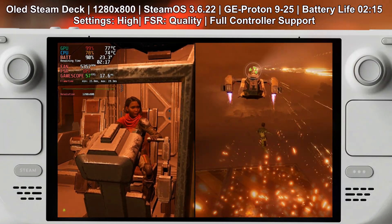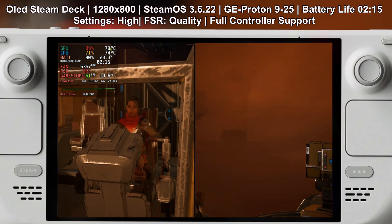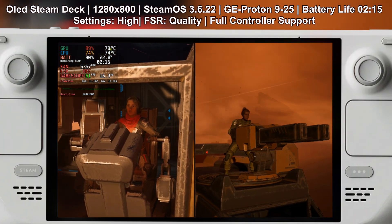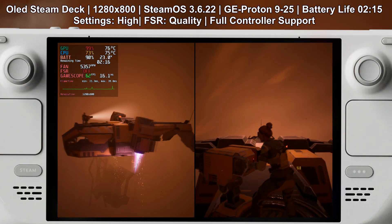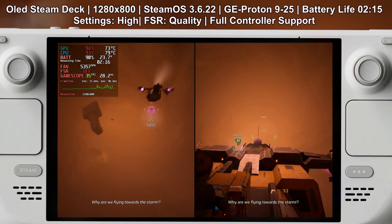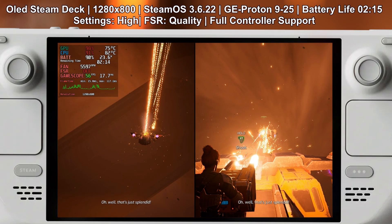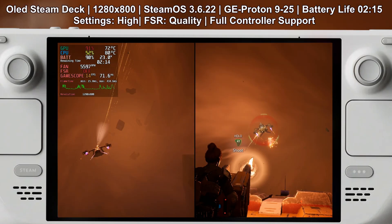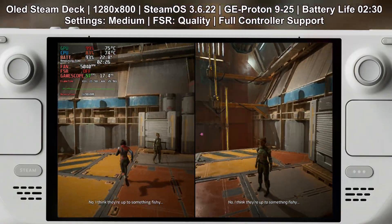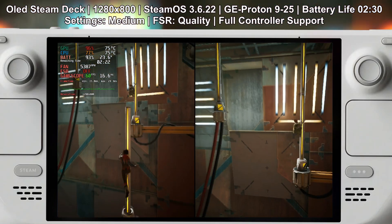I also tested high settings with FSR 3.1 set to quality. It starts out promising but can drop below 30 fps in certain scenes — especially early on. There was a scene with a spaceship that really started to dip and became kind of unplayable, so we had to bump the settings down. Battery life on high settings is about 2 hours and 15 minutes. I do not recommend going over medium because it's really not a smooth experience. The best approach is a mix of low and medium settings while tuning shadows and post-processing down for extra stability — this gives you the best balance of performance and visuals.